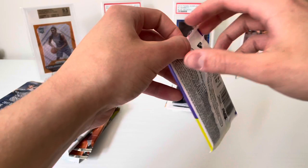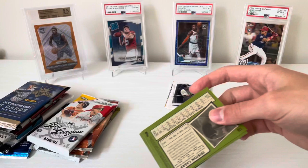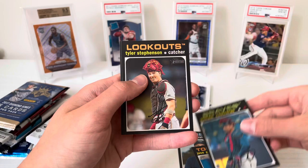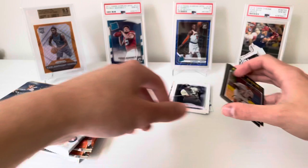2020 Heritage Minor League. Brandon Marsh, nice. Ke'Bryan Hayes — there we go, nice. Wander Franco. And a Bobby Witt — wow, what a pack. Jose Garcia, William Contreras, Tyler Stephenson, and Tristan Casas. I mean it's just minor league, but still pretty cool to get some of those top prospects.